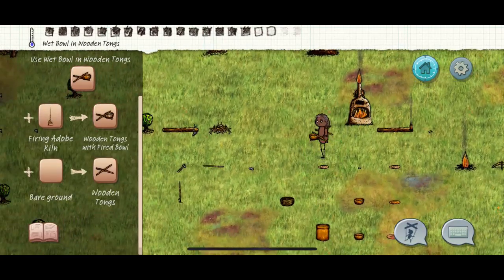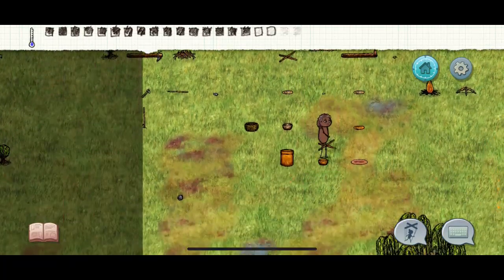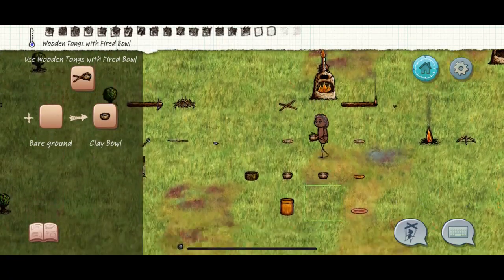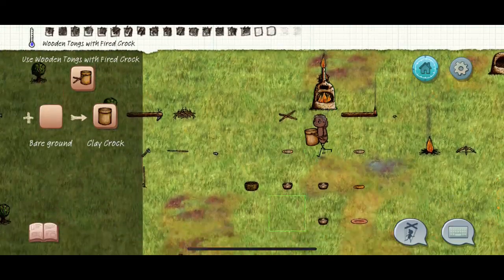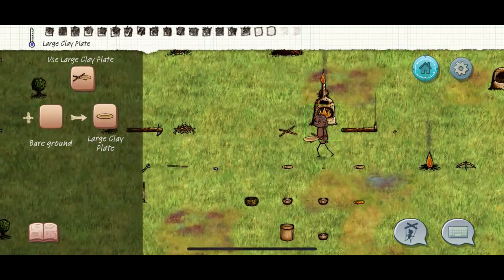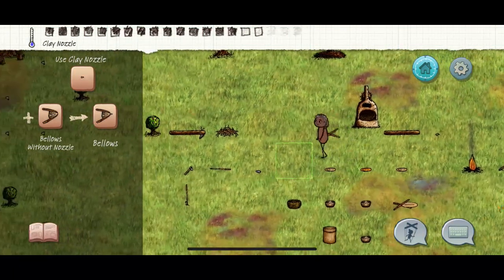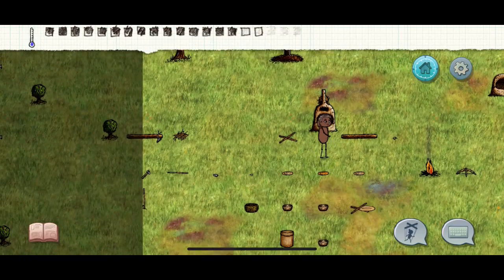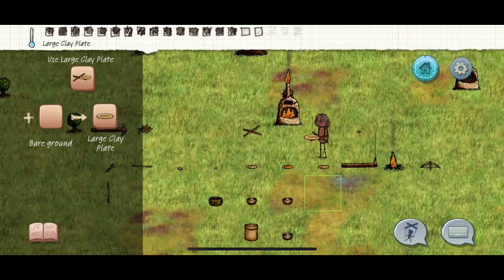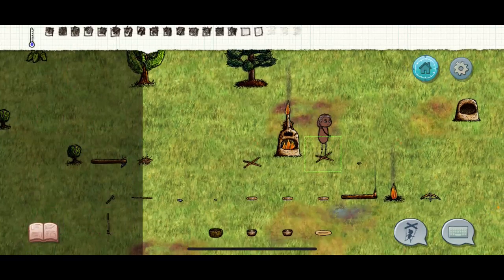Bring that fire to the forge and start cooking all your wet clay objects. Let's see if we can get them all. We might do it - two plates done. While we tried we got one plate left, that's okay.